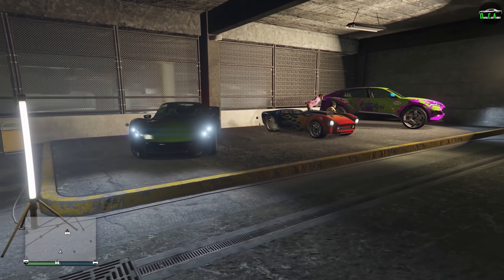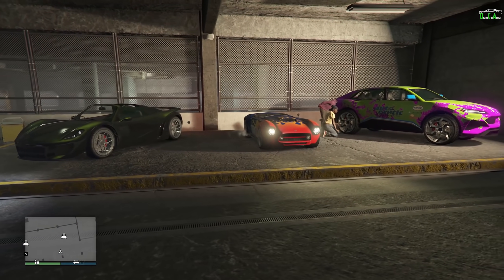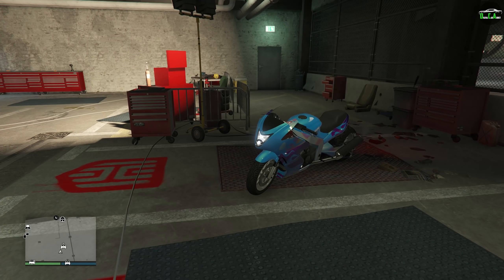In terms of the test ride vehicles for this week, we have the 811, the Mamba, and the Tauros. And for next-gen console players, we have the Hakachu Drag as the HSW test ride vehicle for this week.